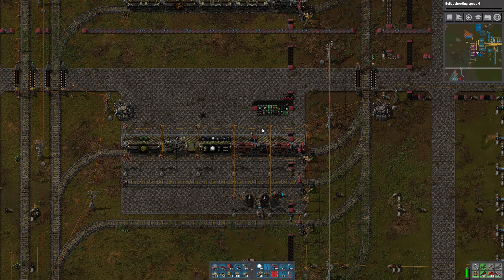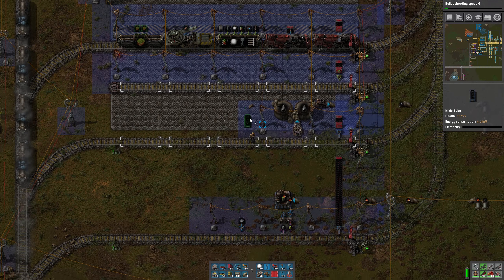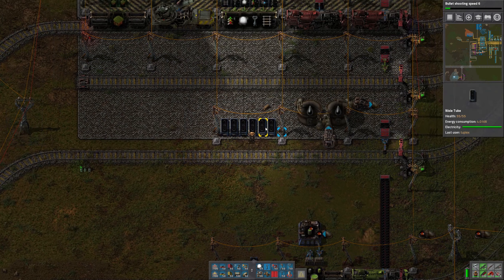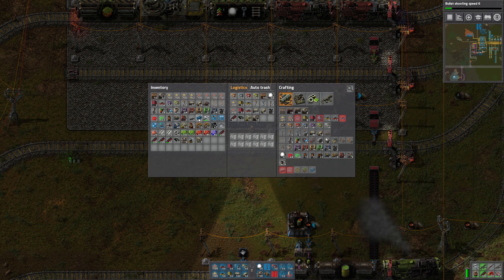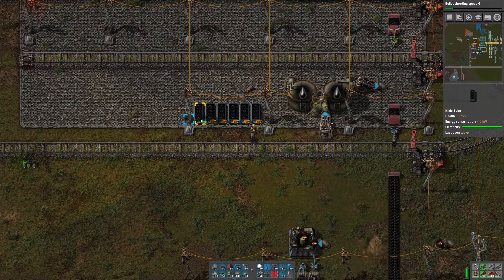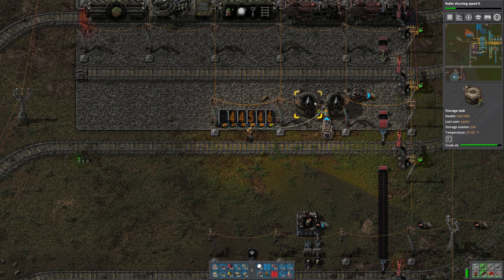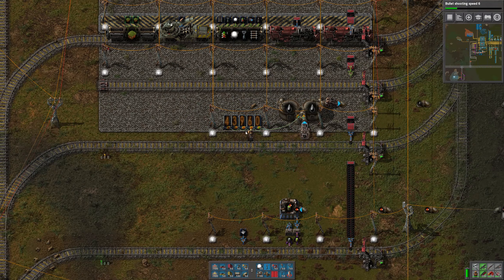The last one is a mod called Nixie Tubes, and I really like this one. This allows you to add a display that you can configure to display numbers or letters. These are the Nixie Tubes that do numbers. So if I hook these up to our oil tank and tell it to read oil, and then copy those settings, it'll give me a display that shows how much oil we have in the two tanks. This will only go up to 50,000, so I only need five of them, one for each digit.